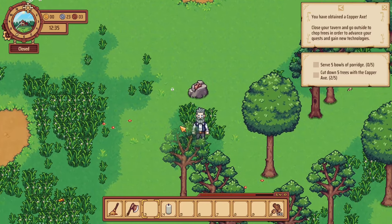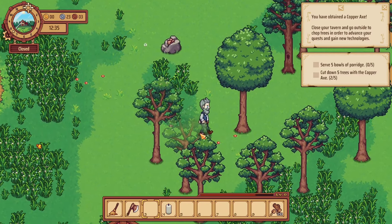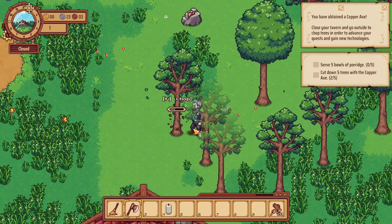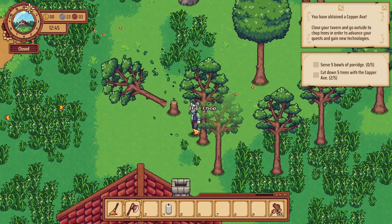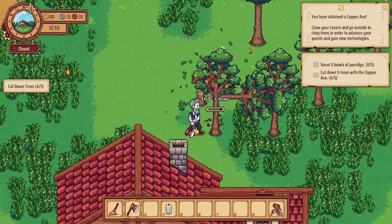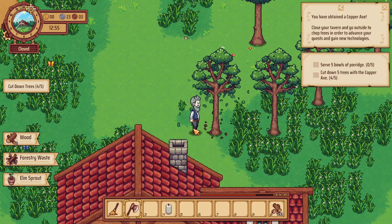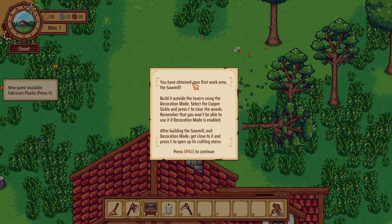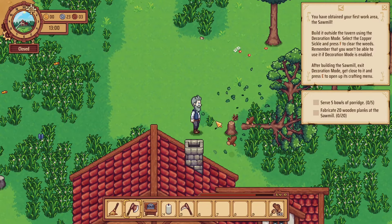We've got a scythe, and then there are copper nodes and things like that as well, but we'll get introduced to that. Chop down another tree — do a bit of crafting. One more down to make a little farm somewhere, hopefully that's what it's leading me towards. We've got a copper scythe and we've now got a sawmill, which is great. You have earned your first work area — the sawmill. Build it outside using decoration mode, and select the copper sickle to clear the weeds.